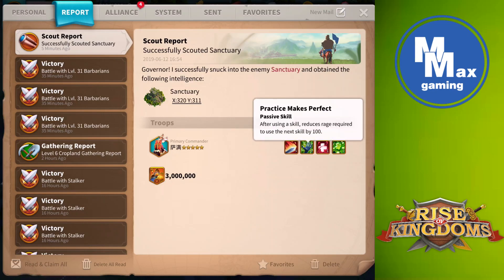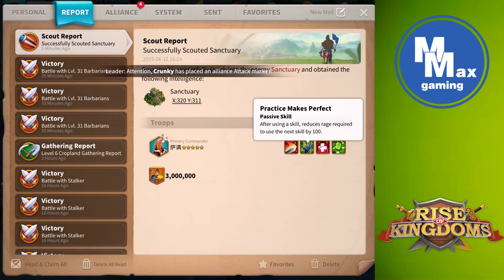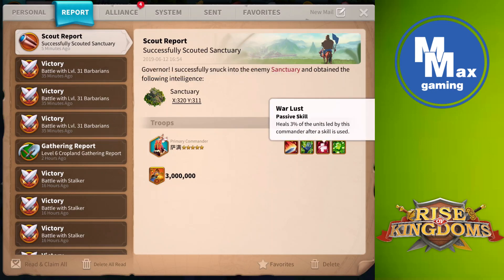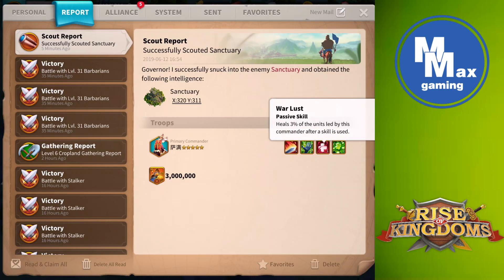Second skill reduces the rage required to use the next skill by 100, so going back to that first skill it reduces from 3000 to 2900, then 2800, and so on. Third skill heals 3% of units led by this commander after a skill is used — so at 1% per 30,000 that's 90,000 troops healed every time it activates.